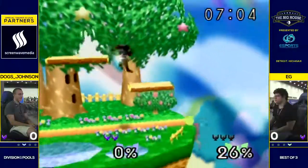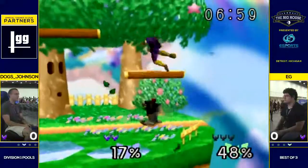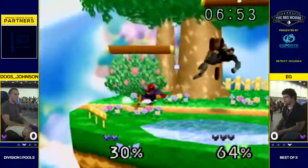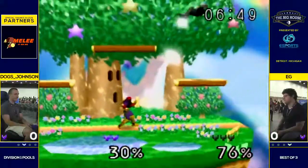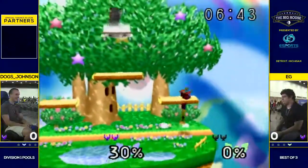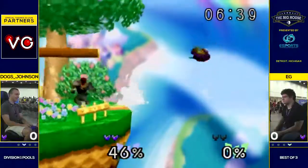EG with a stock lead there. Dogs trying to grab the ledge from him, keeping him from ledge stalling. EG loves up smash — I mean, if it works. Just misses those grabs. Good DI from EG, almost making the follow-up from Dogs impossible, but not quite. So much stuff is guaranteed in this matchup.